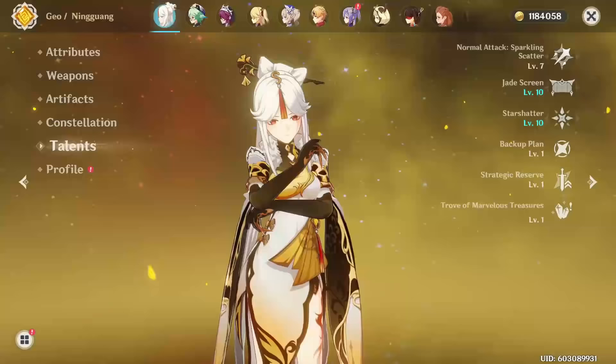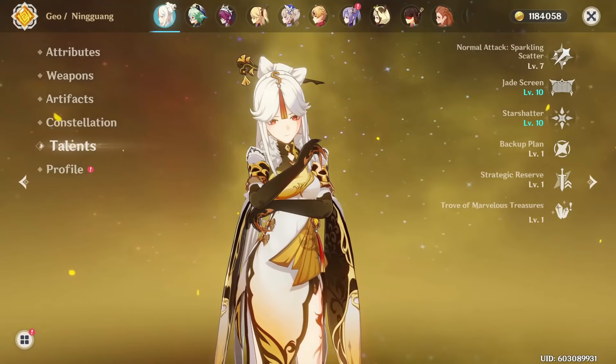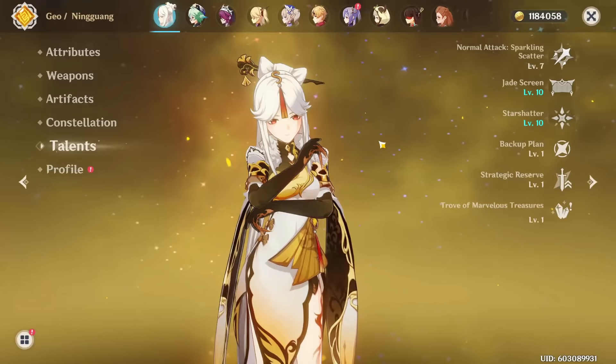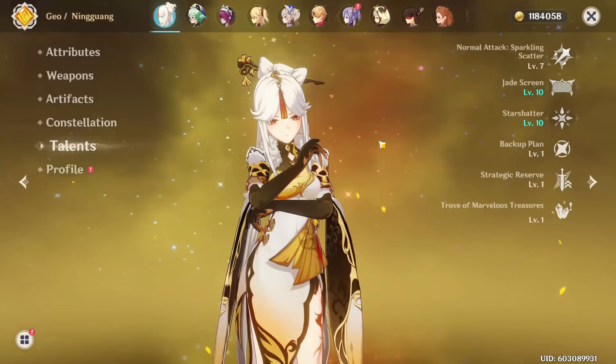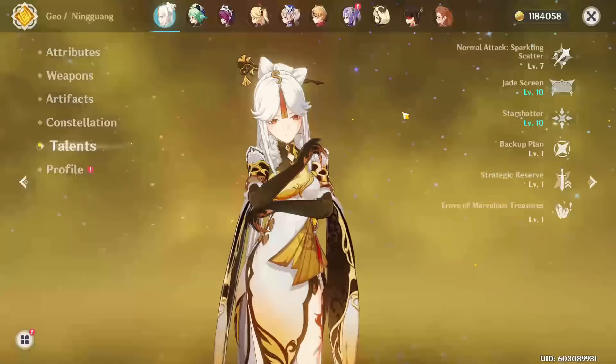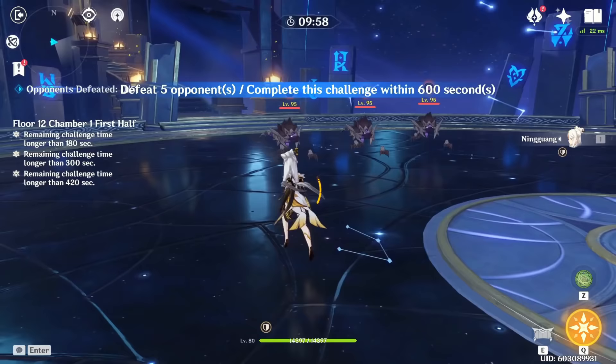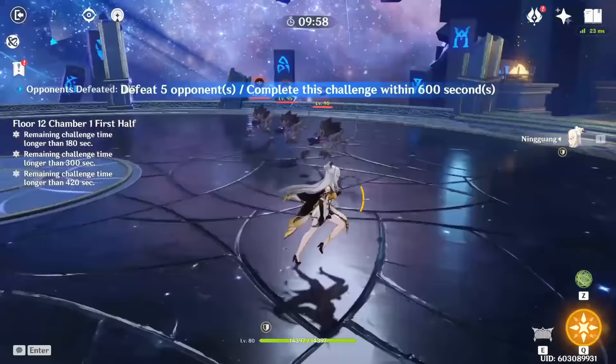As with every guide video I make, I'm going to start by giving you guys a rundown on how to play this character and how their kit works. With someone like Ningguang who's been in the game for a while, I'll give you a quick recap on her abilities but also cover some advanced tips, animation cancelling, and playstyles that you need to know to play her efficiently. First of all, Ningguang does a lot of damage through basically every part of her kit. Her elemental skill is a jade screen that has very good scaling, does a lot of damage, and will also generate some Geo particles for you.